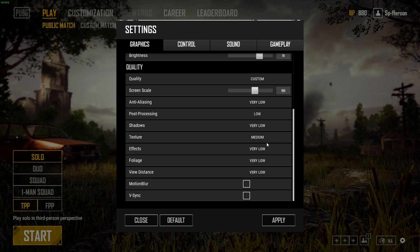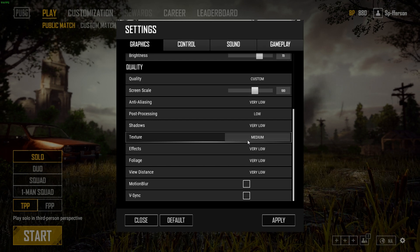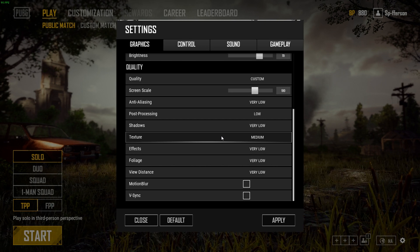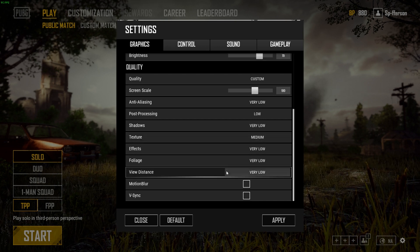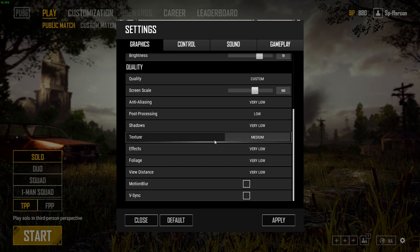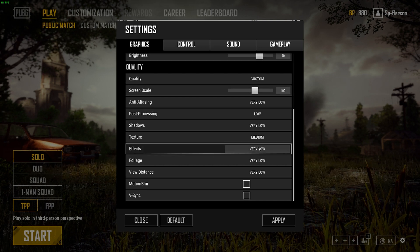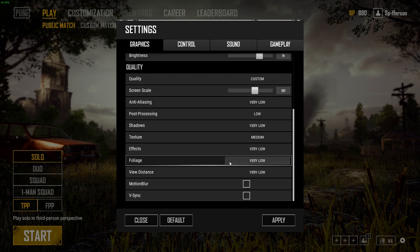Textures: run this at whatever your computer can handle. I personally like Medium. If you're getting a big stuttering issue and only have around 2GB of VRAM, it's definitely the textures causing it — lower them. The textures cause stuttering because if they aren't loading fast enough from your RAM and VRAM, the game falls back to your hard drive, and that switch causes the stutter. Switching to an SSD solved a lot of those problems for me. If you don't have enough VRAM, run textures on Very Low. I only run Medium because when I livestream I want the game to look good for viewers.